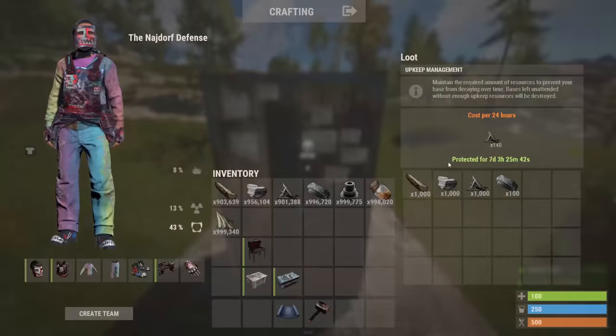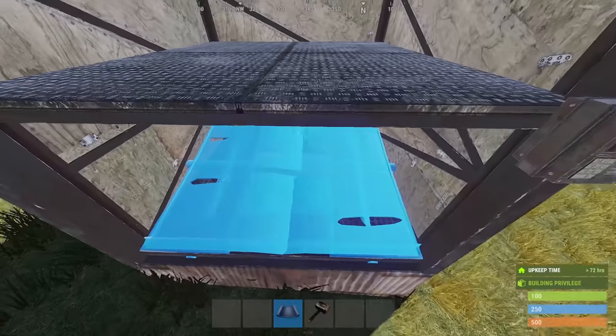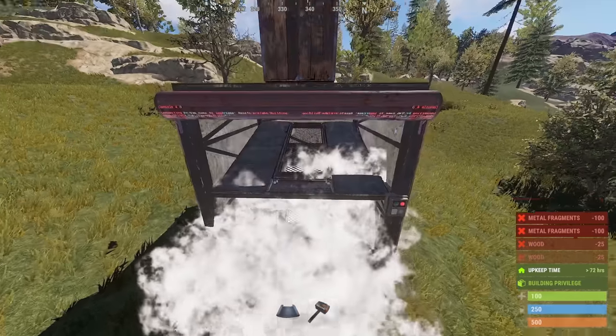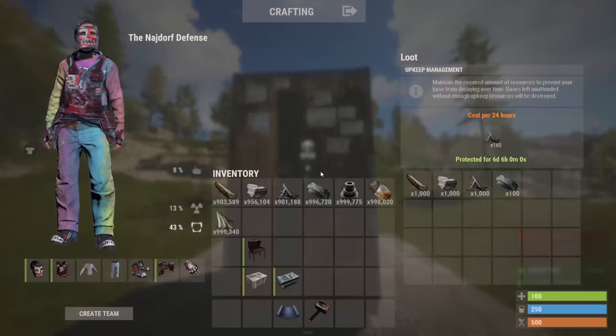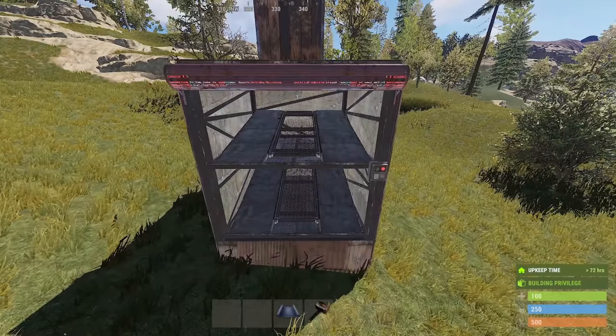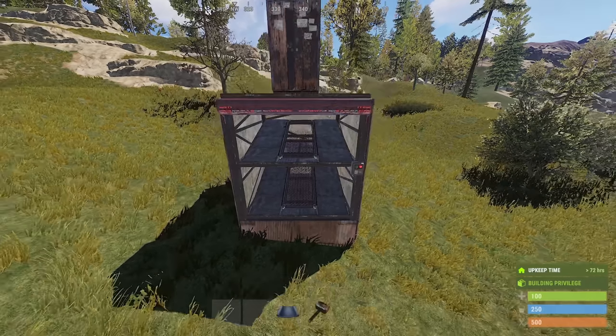As for additional costs and upkeep, each ramp costs 25 wood to build and 100 metal to upgrade. The upkeep goes up by 20 metal for each loot room that uses 2 ramps, so roughly 10 metal each. Keep in mind this does add to the total number of pieces on your base, which can affect TC upkeep in the long run.